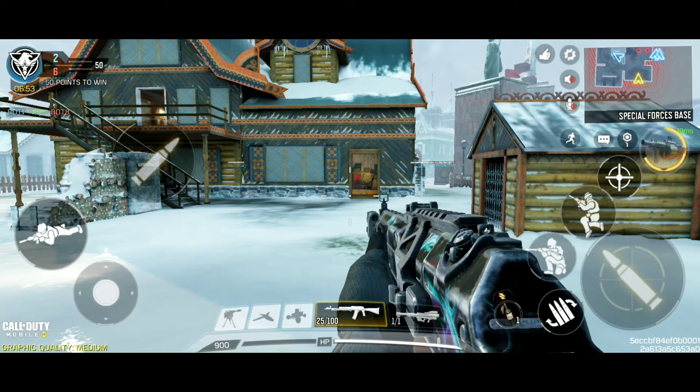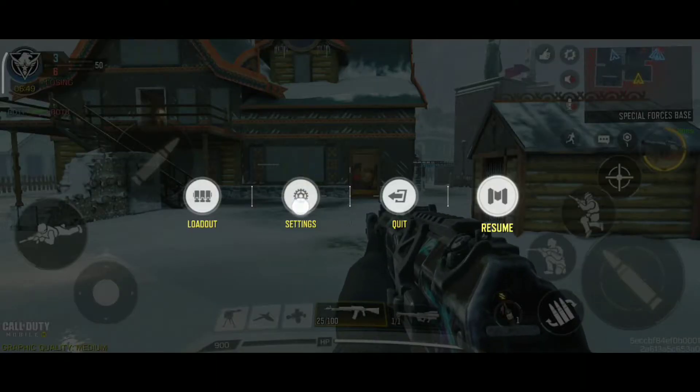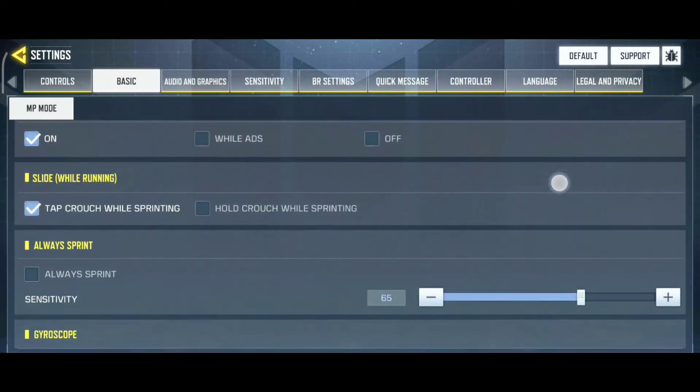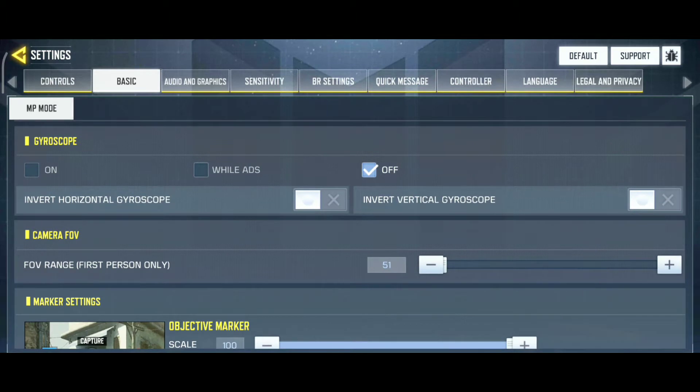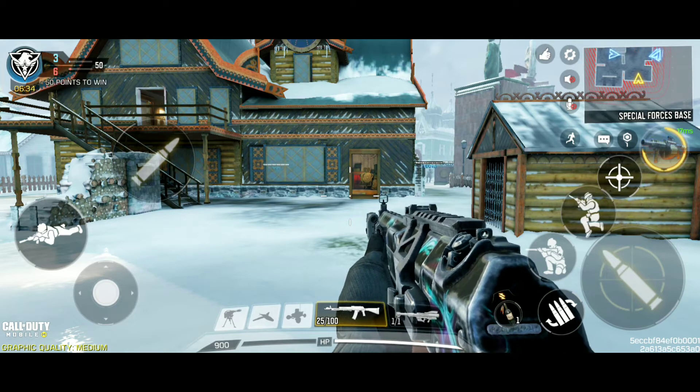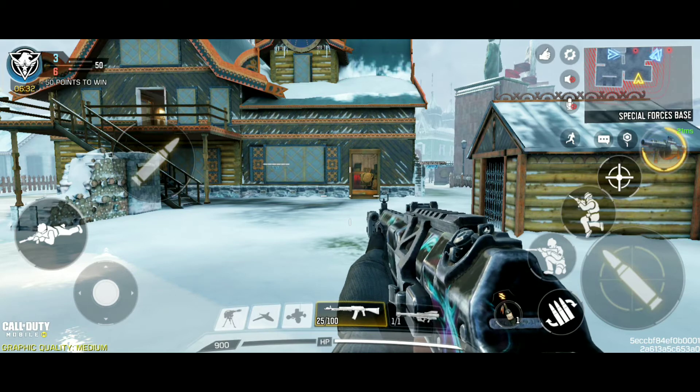Let's check out my FOV settings. Currently my FOV is set at 51, and here you can see — taking anything as a reference which is under my field of vision.